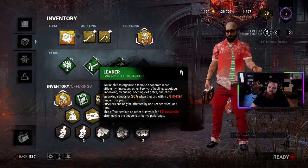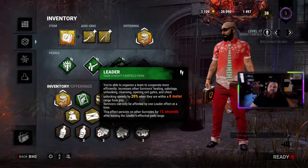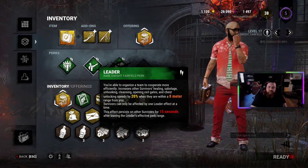Leader lets you organize a team to cooperate more effectively. It increases other survivors' healing, sabotage, unhooking, cleansing, opening gates, and chest unlock speeds by 20% when they are within 8 meters of you, and it also lasts for 15 seconds after they leave your range.